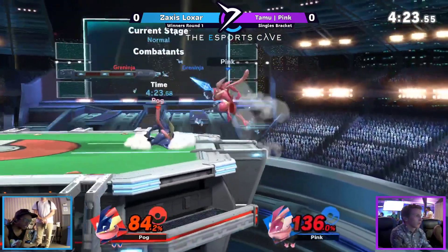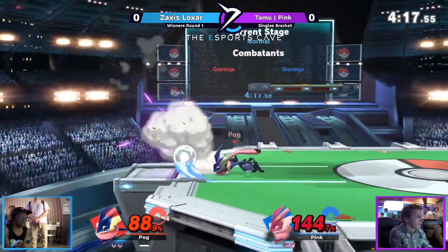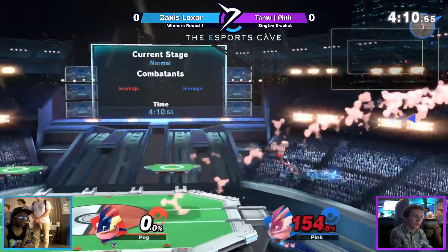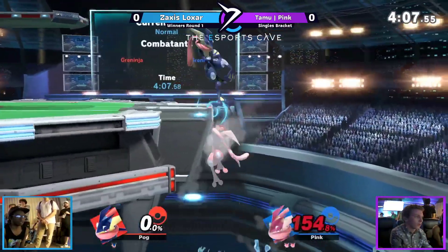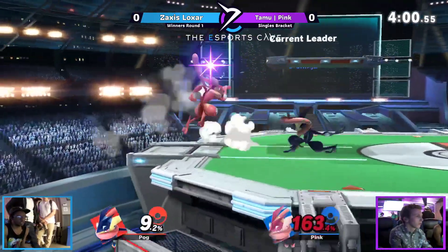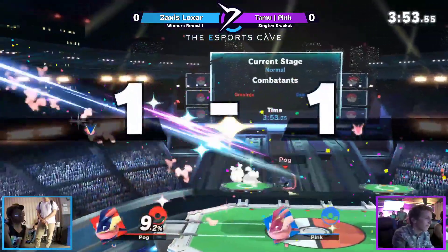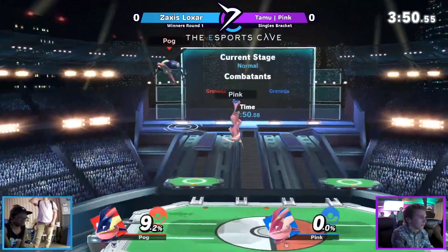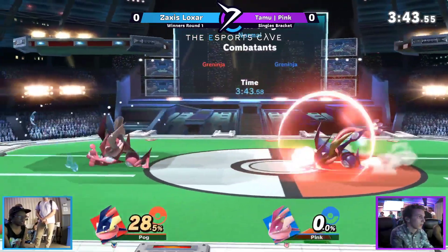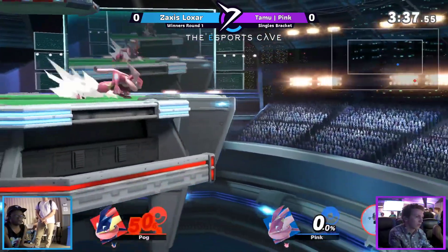Zaxus throws out the shuriken, the water shot — no connection from Pink. Zaxus looking for something off stage. Forward air not coming out, another forward air, forward smash from Pink not connecting. Zaxus not punishing immediately. Pink now in the advantage. Forward throw from Zaxus — forward tilt, down tilt coming out from Pink. Zaxus goes off stage — stage gimp into back air, pretty cool option from Zaxus. Both players now zero to zero. Pink looking for a grab — he's grabbing a ghost, like five parallel universes ahead.